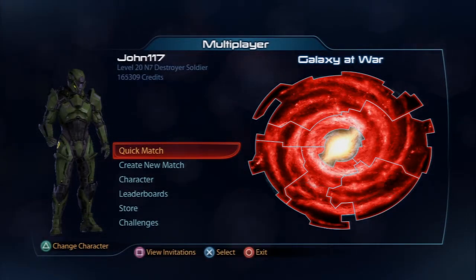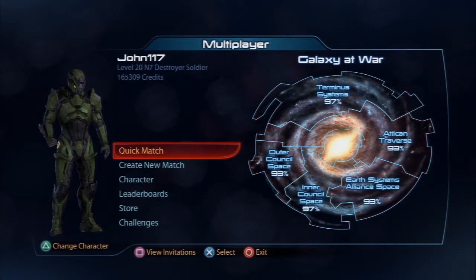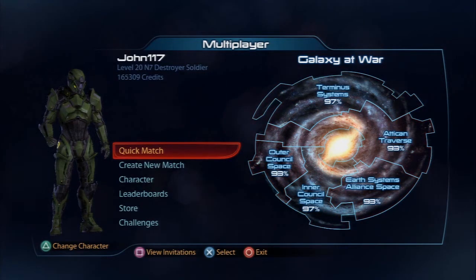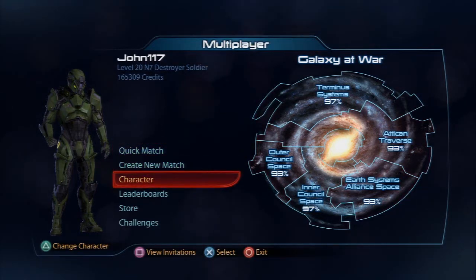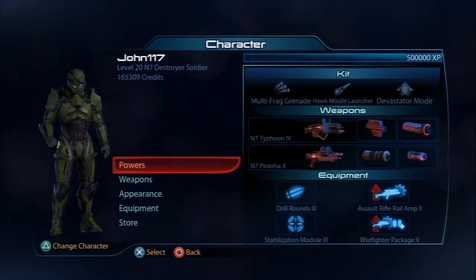All right, what's going on guys, it's Mighty Manotaur back with some more Mass Effect 3 multiplayer. Today we're looking at the N7 Destroyer Soldier class. He's a huge badass. I have mine green with black because I want him to look like Master Chief, so his name's John 117. I honestly don't even care about the Halo universe at all, but it just made sense.